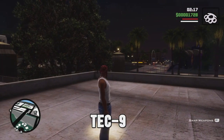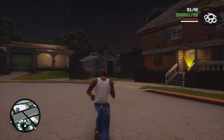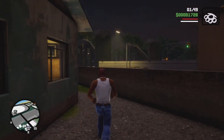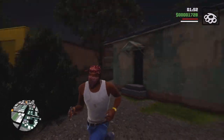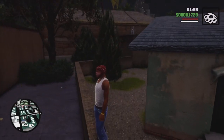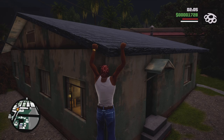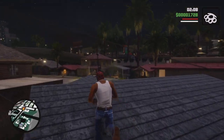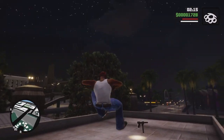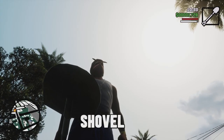Next up we have the Tech Nine, which is an SMG and will replace your micro SMG or any other SMG in that slot. Right here by CJ's house on Grove Street, go behind this house and do a little parkour — hop on the wall, turn around, and climb up on top of the roof. Right across is CJ's house with the red roof; jump on up and on top of the roof will be the Tech Nine. The Tech Nine is really nice!